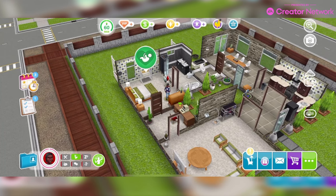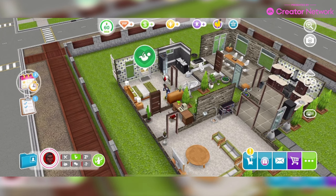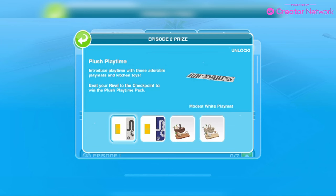First of all we have Sim Chase Season 70 Baby Bounce Off. This is a nine-day event starting March 5th until March 16th. Let's take a look at this — these are the prizes.